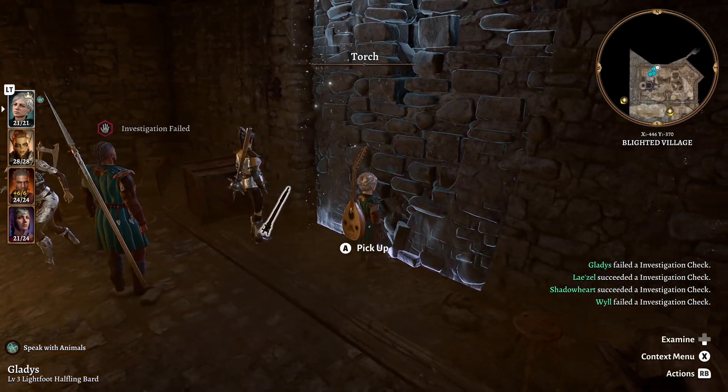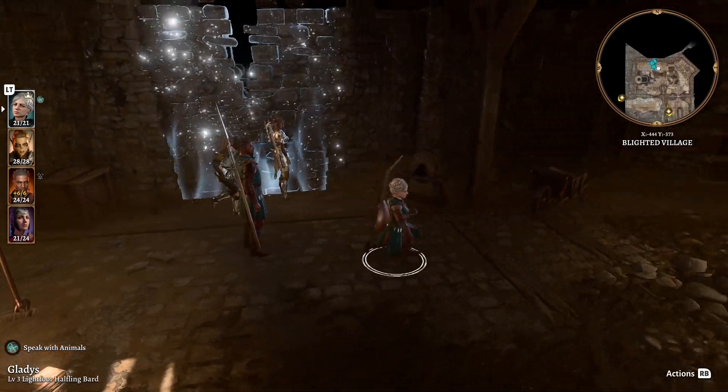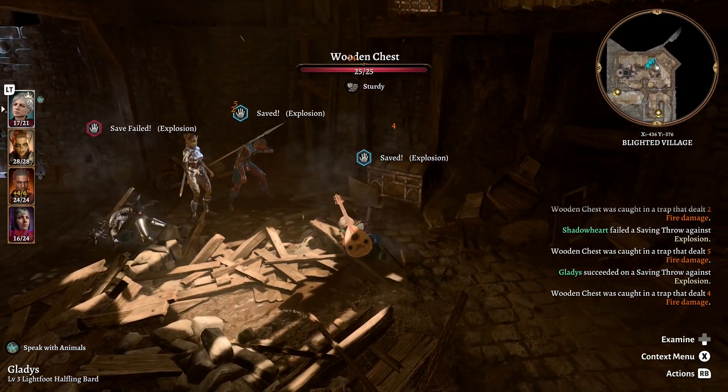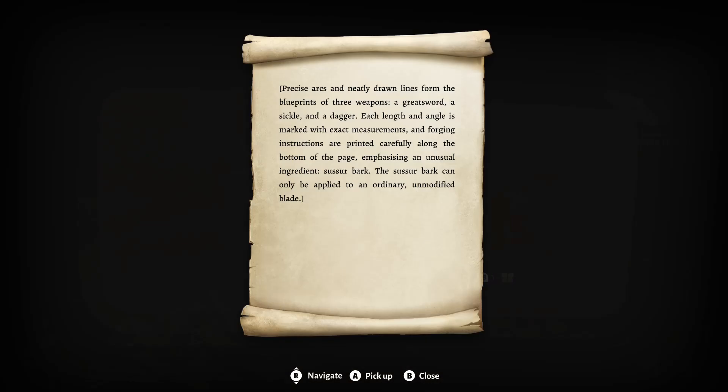A secret door or a wall we can destroy? Let's see if we can find a lever. I was wondering what we were rolling our perception checks on there - apparently it was this trap. And hey, here's Highcliff's blueprints. Remember, we found a journal that mentioned some sort of blueprints for masterwork weapons. Precise arcs and neatly drawn lines form the blueprints of three weapons: a greatsword, a sickle, and a dagger. Each length and angle is marked with exact measurements. Forging instructions emphasize an unusual ingredient - susser bark - which can only be applied to an ordinary, unmodified blade.